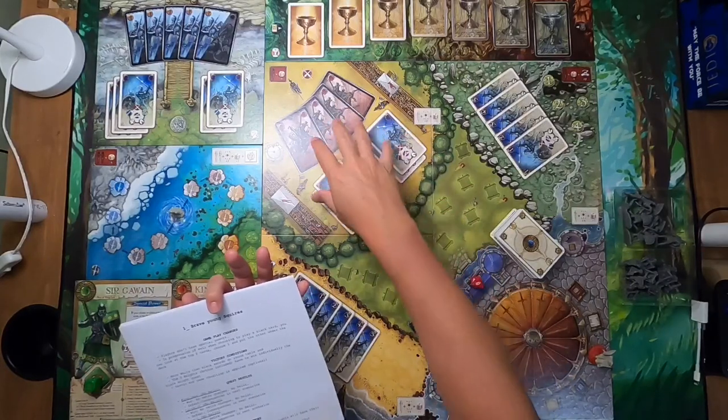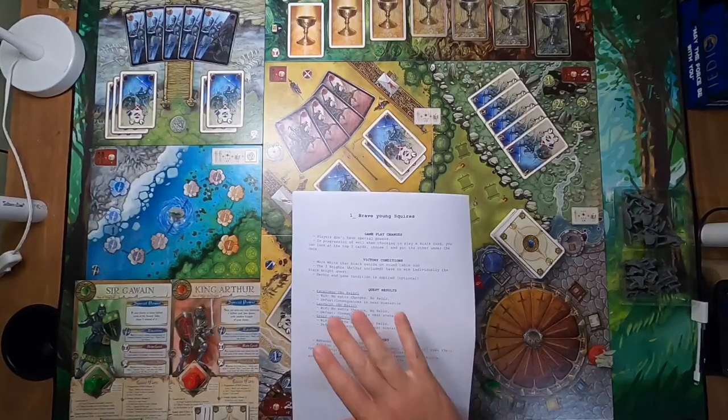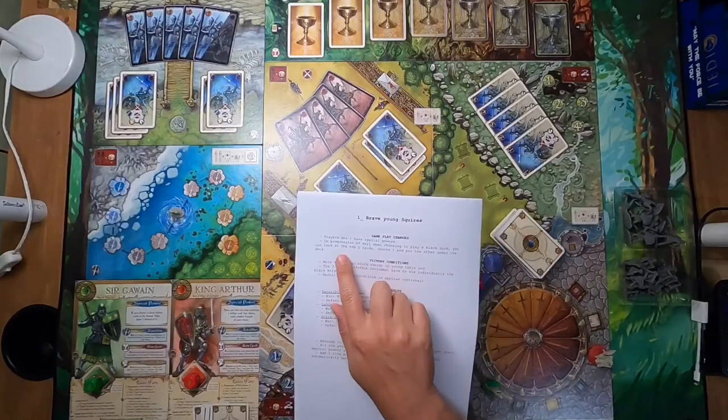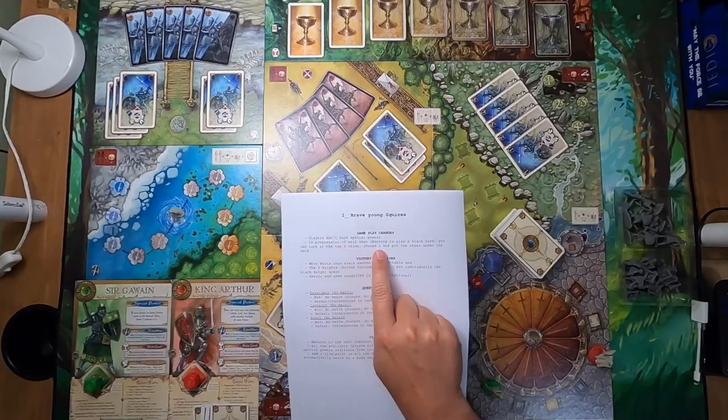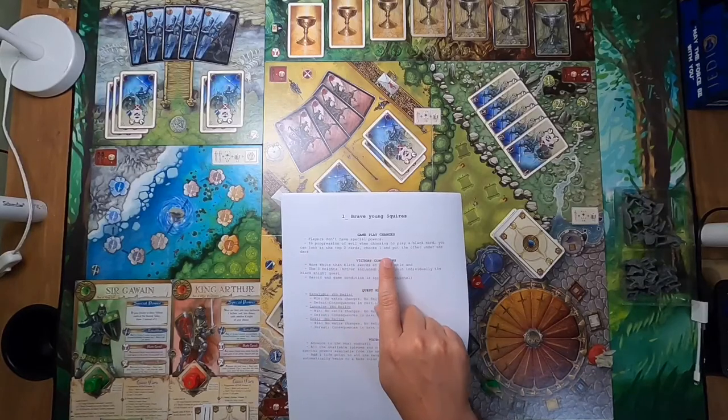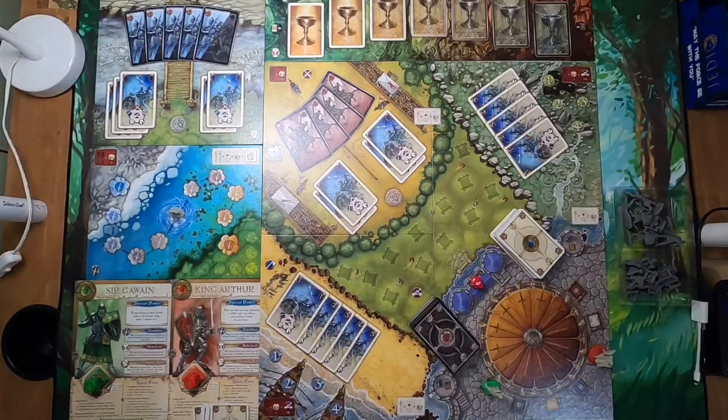You go from squire to knight by defeating the Black Knight. As a bonus for this first scenario without special powers, during the Progression of Evil phase you can look at the top two cards, choose one, and put the other at the bottom of the deck. We're going to test this campaign mode with my two-player variant and see how it progresses in difficulty.